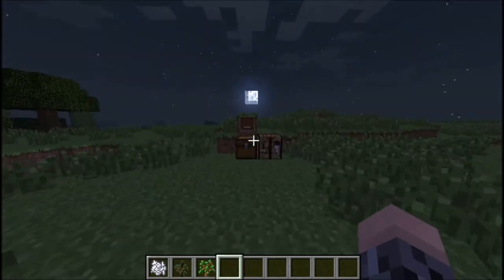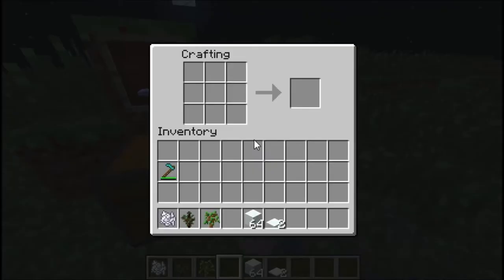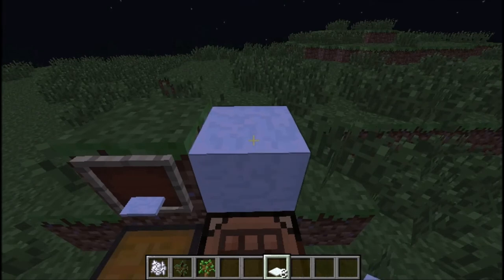On to what I think is the new feature: you can now create snow slabs. You need four snowballs to make a snow block, and then you craft snow blocks like you would a slab. It gives you six of them, and you can stack them up to a whole block.